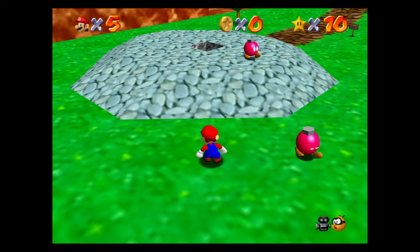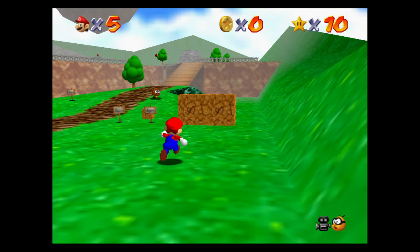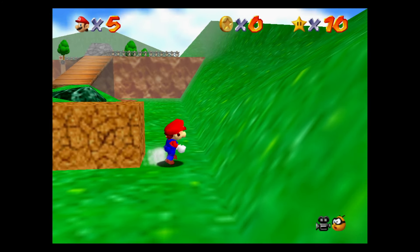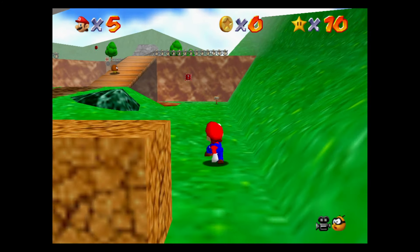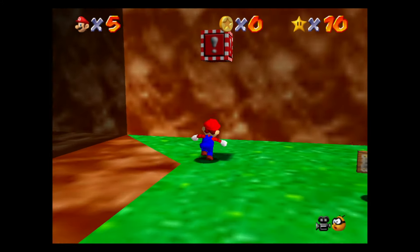Hi there, Release Fire here. I'm going to take you through how to complete Wings to the Sky. It's in Course 1 Bob-omb Battlefield in Super Mario 64 on the Nintendo Switch. Hopefully the video is going to help you out — if it does, drop me a like below.